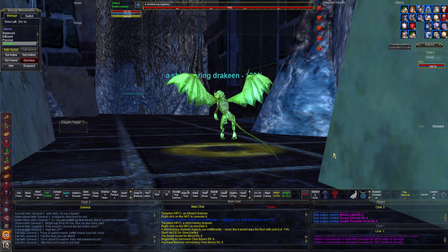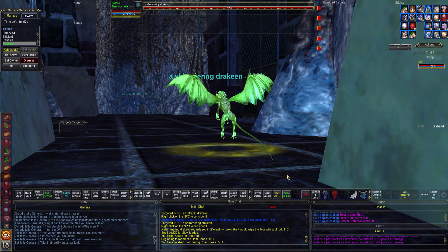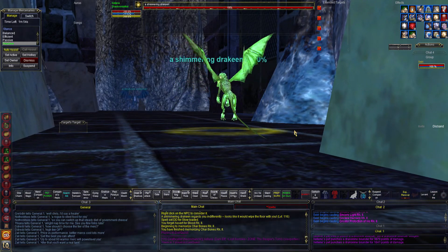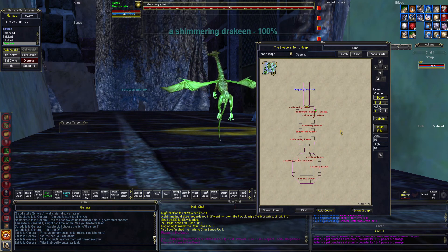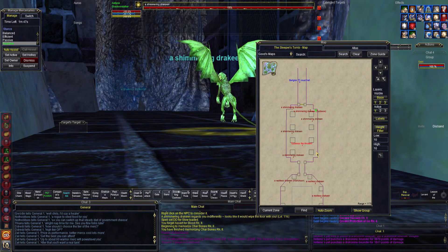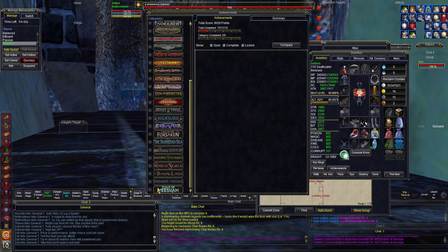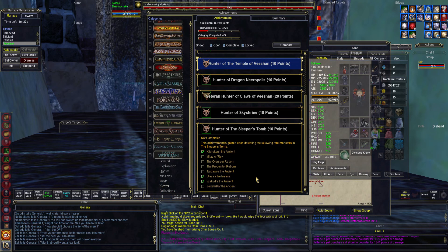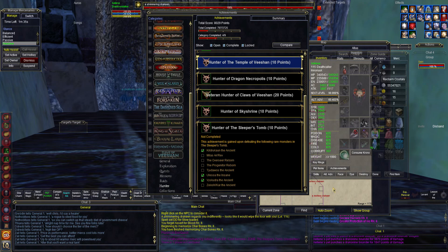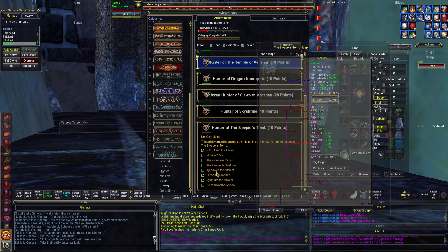We are back with another video, and as you can tell we are in Sleepers, down in the bottom of the basement working on those ancient dragons. We finally got a trigger mob to spawn, and this one's going to be for what we'll call T the Ancient — because that's just not a word I can attempt to pronounce.